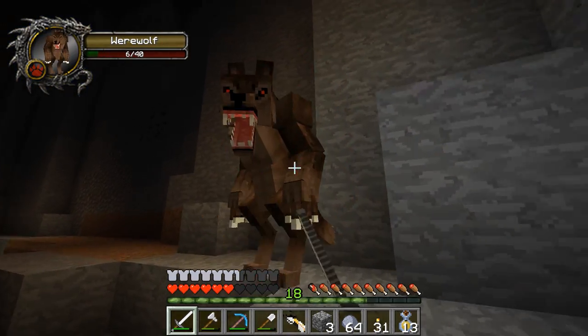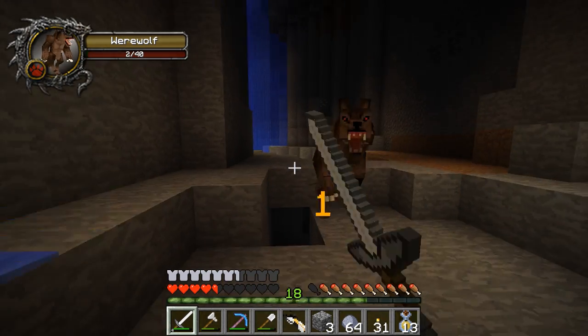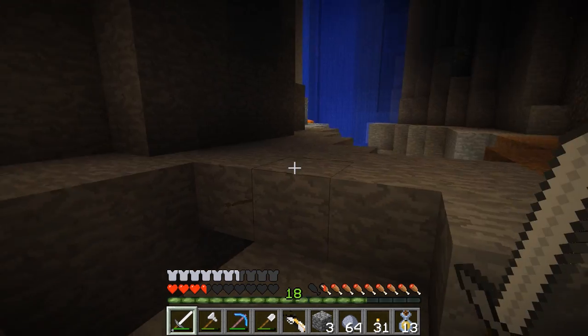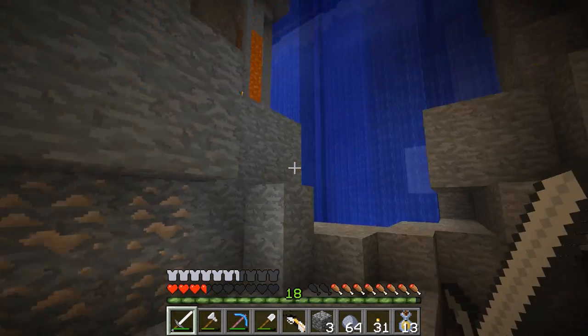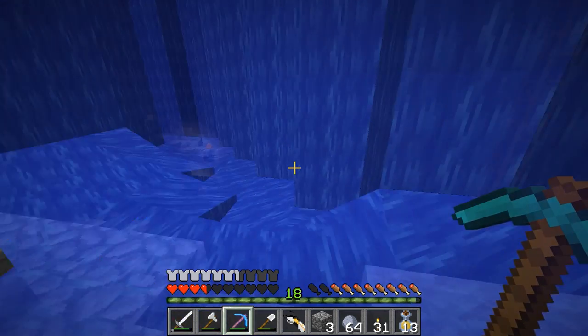Don't kill this werewolf, you know. I don't have a silver sword. Die, werewolf. I feel like my armor broke. He dropped a golden apple and an iron shovel. Iron — we don't need any of this iron because we have just a ton of stuff from the quarry.